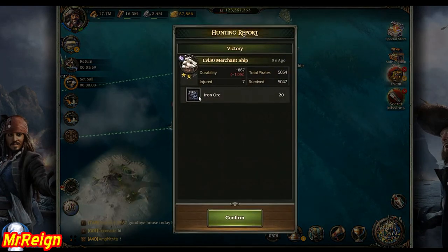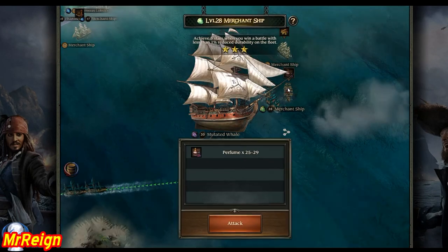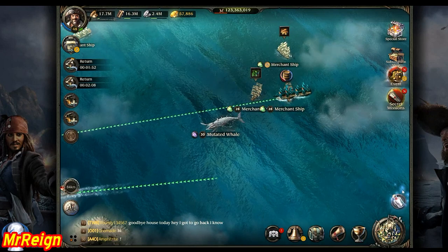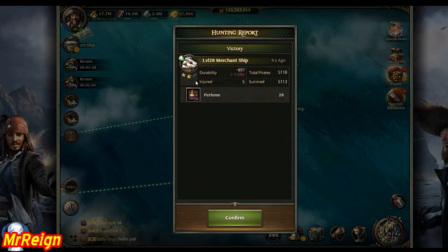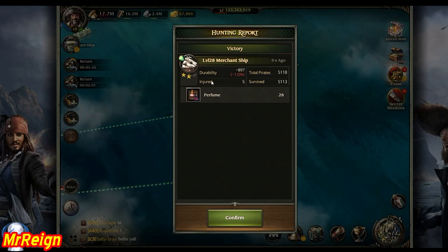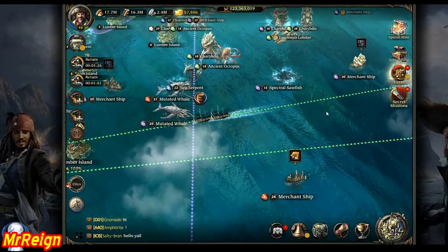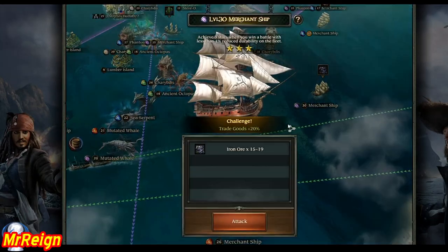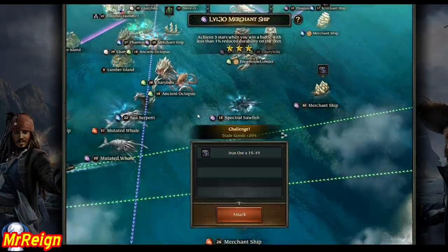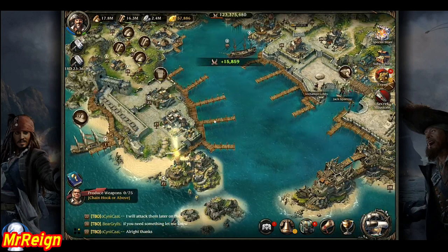Two stars and I still got 20 — that's just a lucky shot. This one is between 25 and 29, and I got 28 with only two stars, so that's quite a lucky hit as well — I could have got more maybe with three stars. That's the general consensus. After a while you'll know how many ships to send for a particular level; normally I'd send three ships to make sure I get three stars, which gives a better chance at the maximum amount of goods.